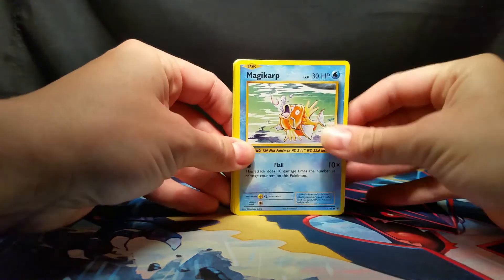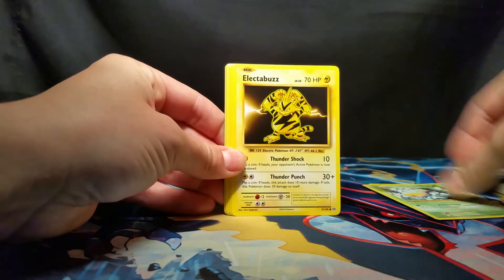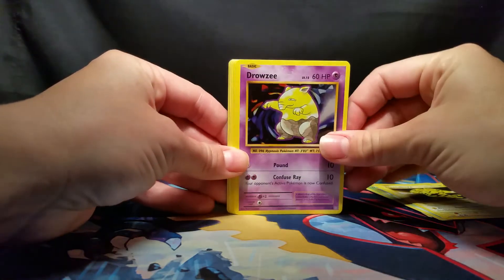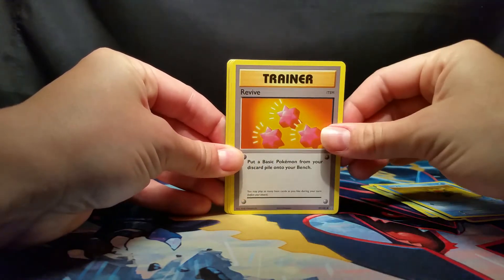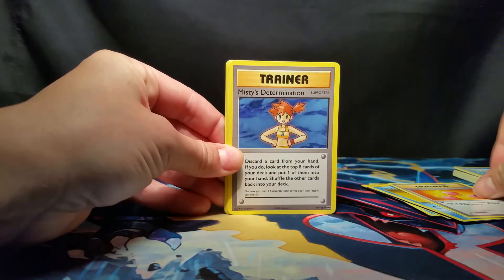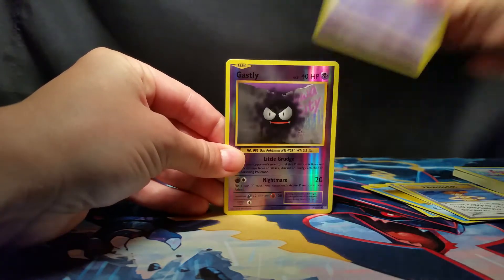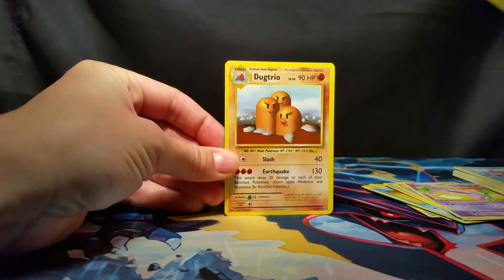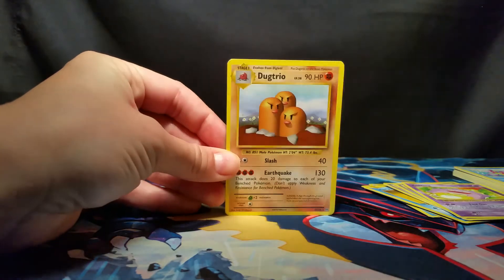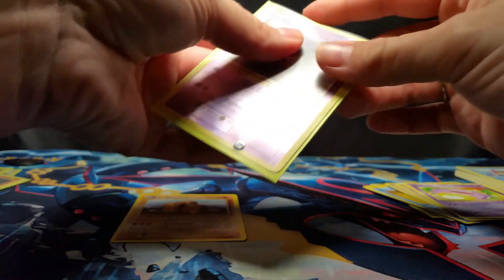To start off we got Magikarp, Weedle, Electabuzz, Drowzee, Staryu, Revive Trainer, Misty's Determination Trainer, Koffing, Reverse Holo Ghastly, and our Rare is a Non-Holo Dugtrio. Not bad — about the same hand you were dealt. So hopefully we will hit ourselves a good one in this last pack.